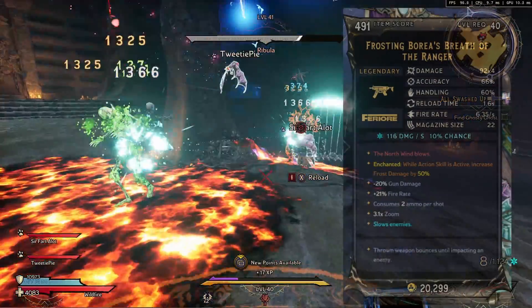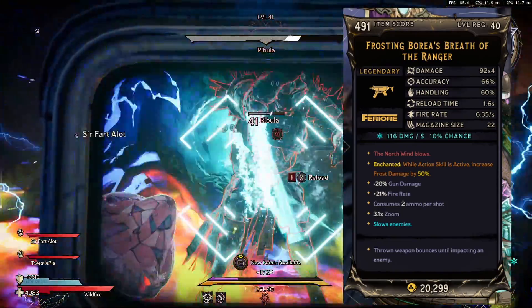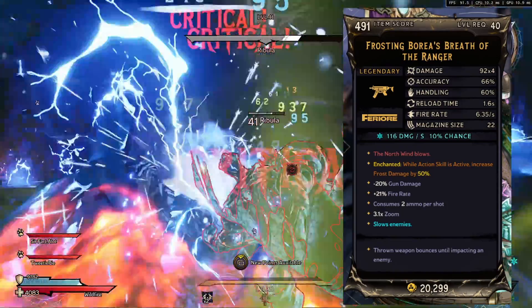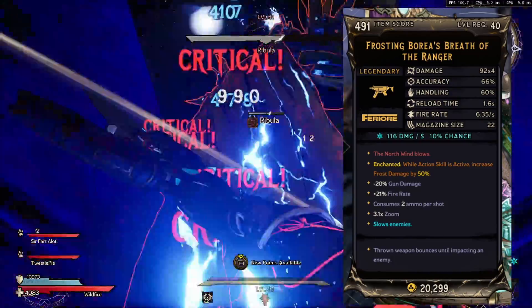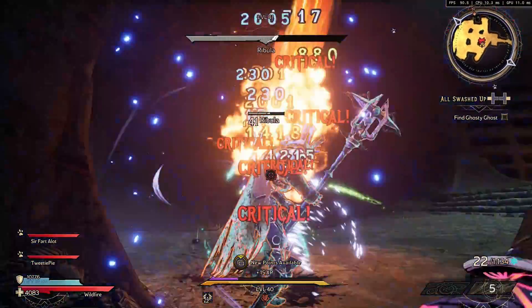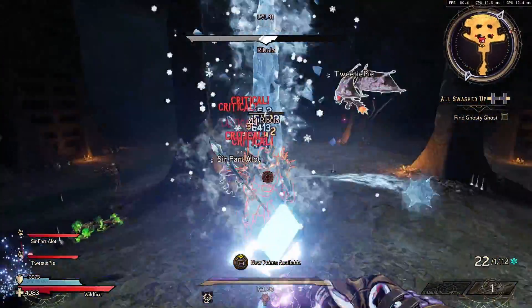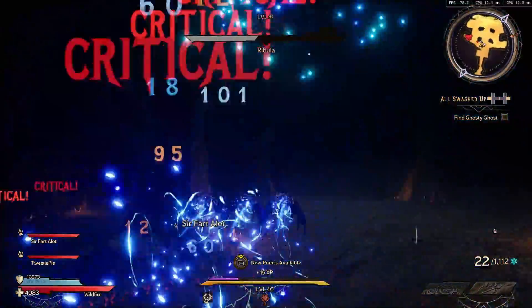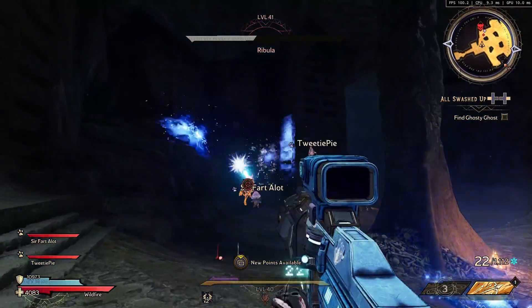The weapon perks themselves will be completely random, so they will never always be the same. Do make sure that you go and enhance your weapons as well, because that will add an additional benefit. In my case I was lucky enough to get an enhancement of an additional 50% frost damage, which as it's a frost weapon is going to do much better damage than if you haven't enhanced it.